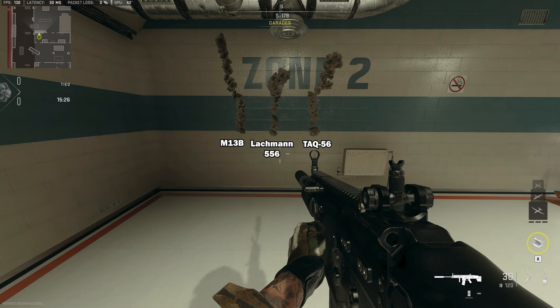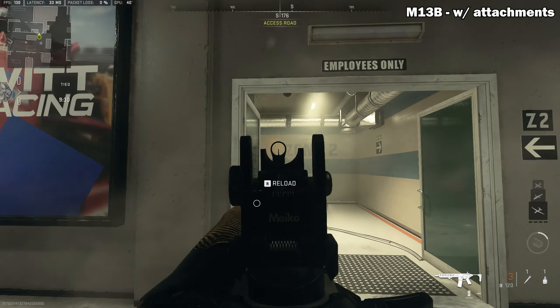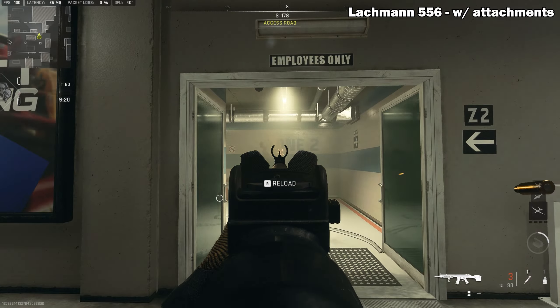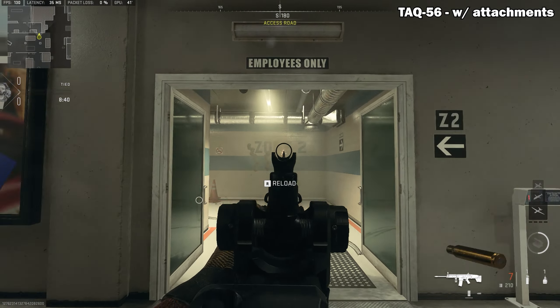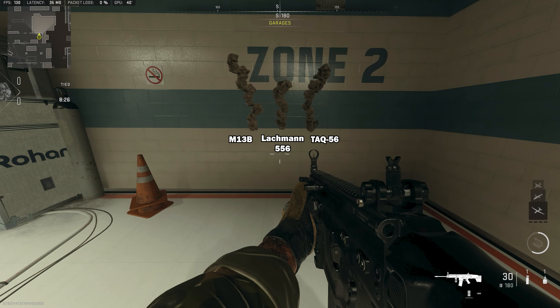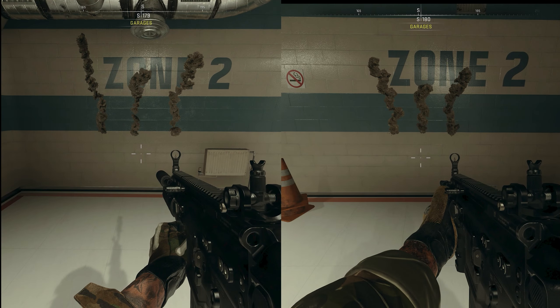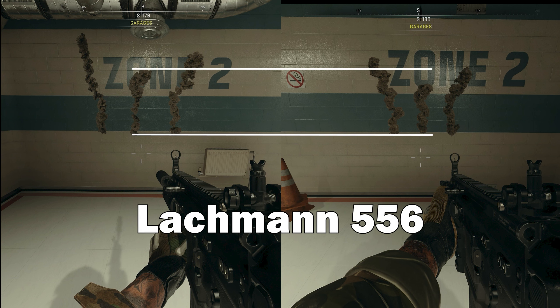Here's the same thing with the guns kitted out with attachments. No tuning has been applied because I haven't maxed out all three guns. If we put the default and attachment-enhanced recoil patterns side by side, it's as expected — the guns with attachments have lower vertical and horizontal recoil.